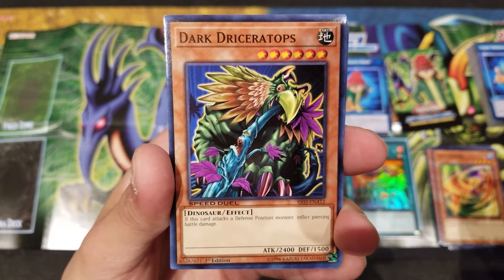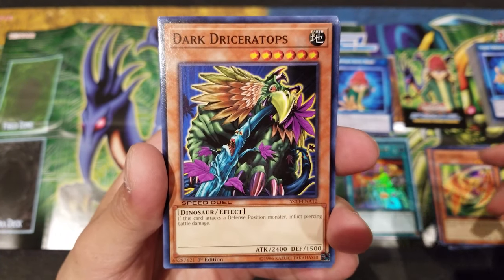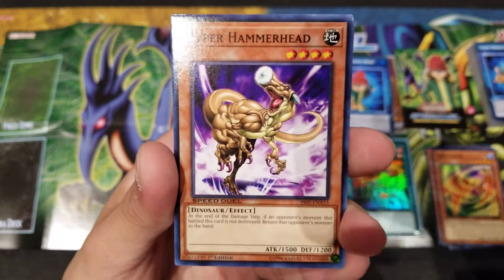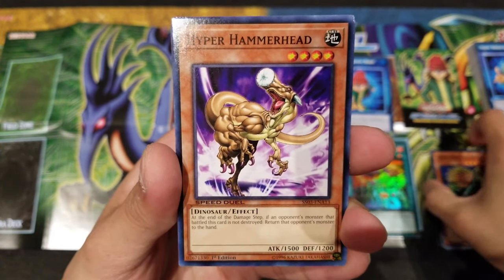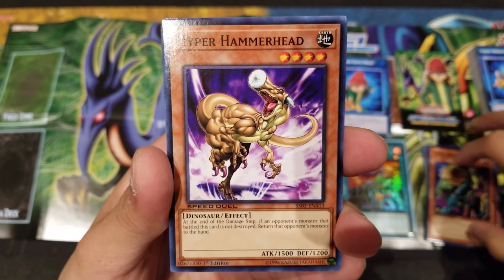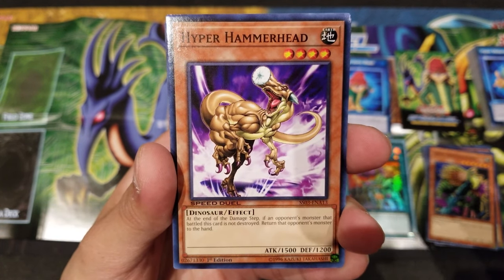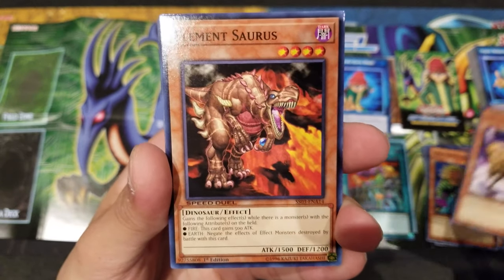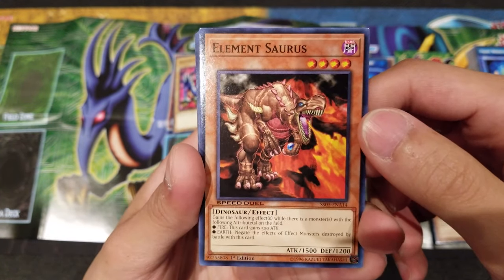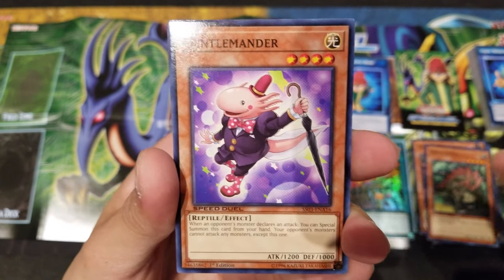Dark Driceratops is actually really powerful — it inflicts piercing damage, has 2400 attack, and only requires one tribute as a Dinosaur type. That would be really really good. Hyper Hammerhead is also going to be a great card — its effect is at the end of the damage step: if an opponent's monster battles this card and is not destroyed, return that monster to the hand. You can really bounce back strong and high-level monsters your opponent has. Elementsaurus, Black Stego with good defense, and Gentle Mander which is a Reptile.